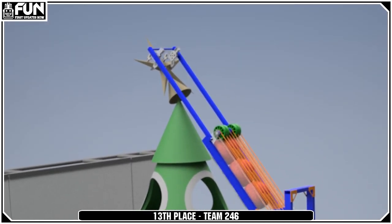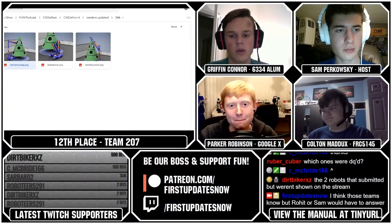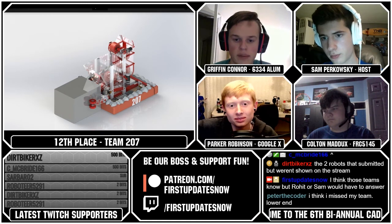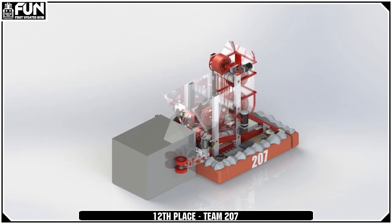If this team had completed their star mechanism and refined it a bit they would have definitely been within the top 10. That brings us to team 207, designed by Lucas and Julia, who took the 12th ranked spot. It was overall a good robot, with some mechanical features missing in its ball deployment mechanism, but the conveyor belt feeding balls from the popper into the shooter was very good. They also had a very simple and efficient present mover, which got them really high on my list.